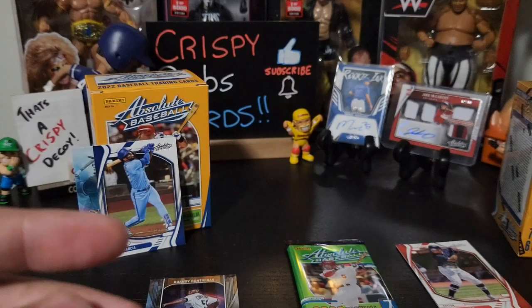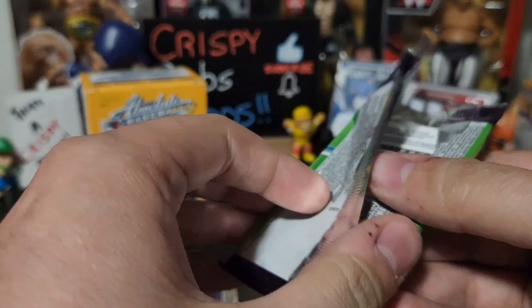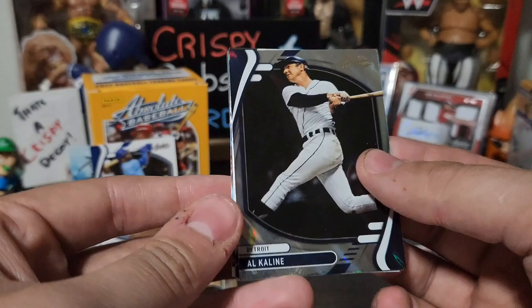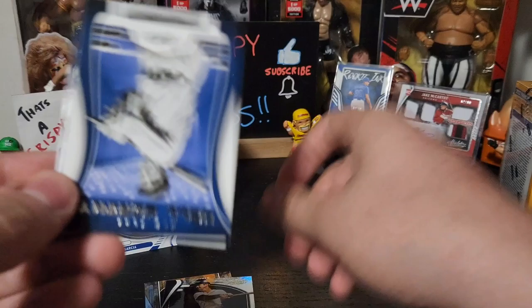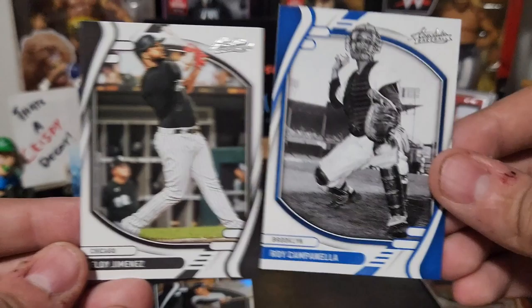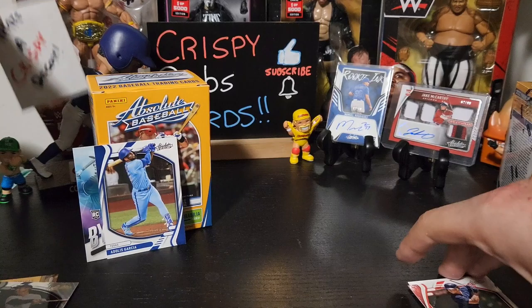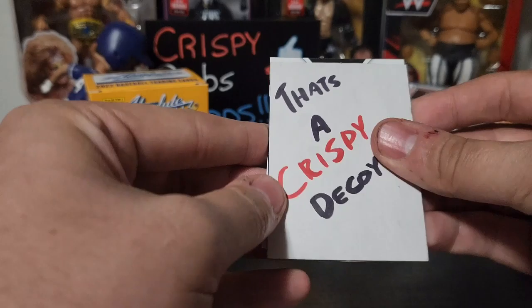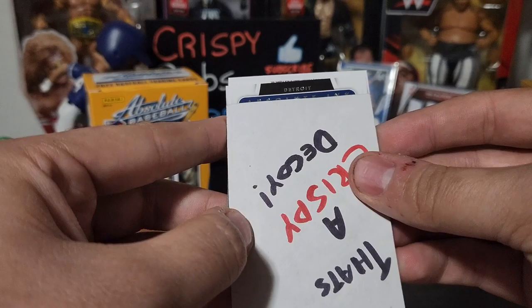Reid Detmers and a Cody Bellinger — sorry Dodgers fans, you know it's true. Ryan Sandberg, Wilson Contreras. We have an Alcaline on the Lava — beautiful! We have a Tony Lazzeri Hall Worthy. Historical Duels — I did not get a lava of him unfortunately — Roy Campanella, and an Eloy Jimenez, my dad's very favorite player growing up.